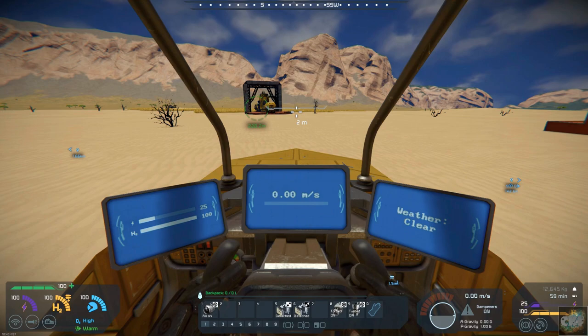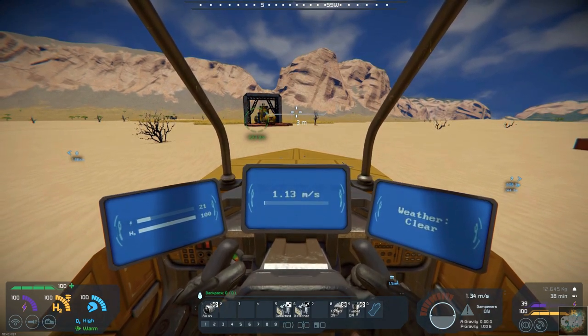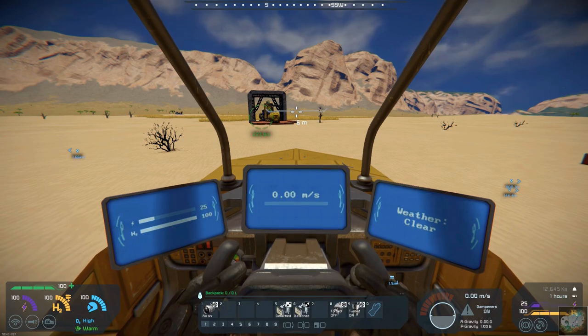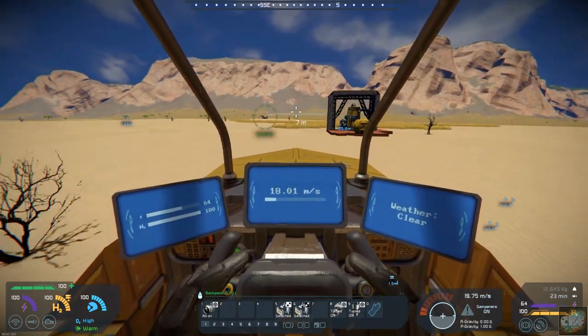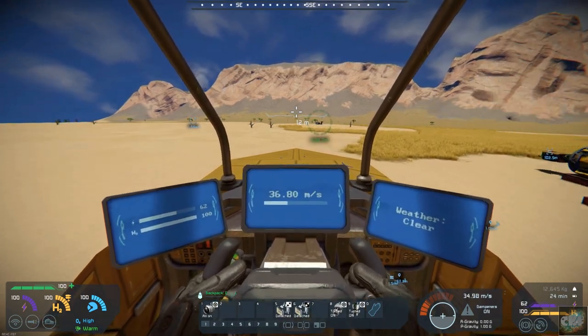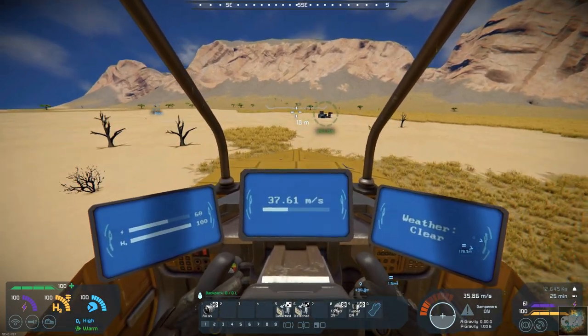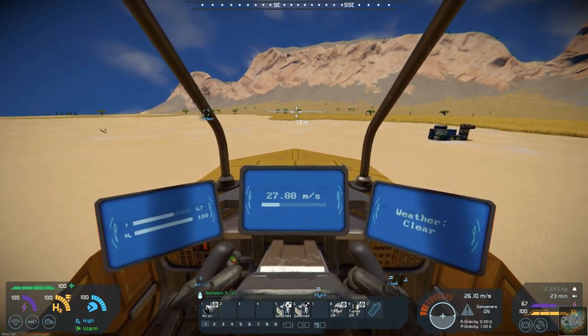So it's just a nice little ship for running around on the planet's surface. Let's take it for a bit of a spin and get up in the air a little bit. Let's make sure the ore detector is on, and we should be able to fly over in this direction. It's pretty easy to get around fairly quick, and it should be picking up the ores.